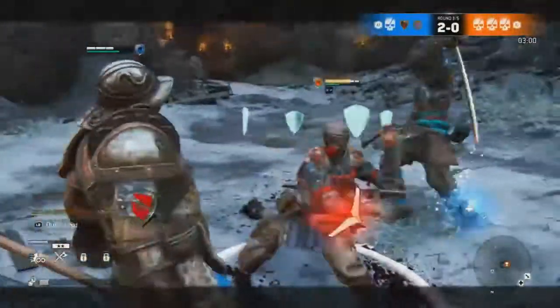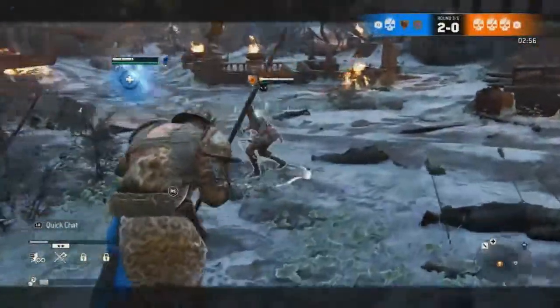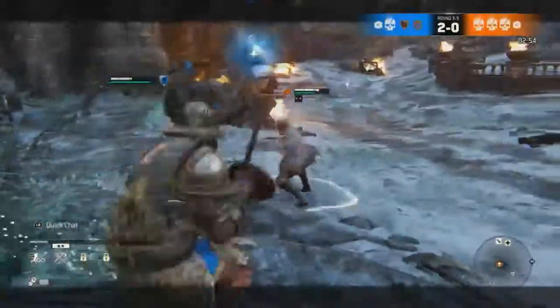Then you have the Counter Jab, which is your parry punish — just parry and hit guard break to slap or hit them in the face. The Counter Jab Heavy basically lets you know you can get a free heavy out of the parry punish.